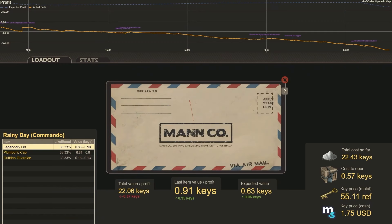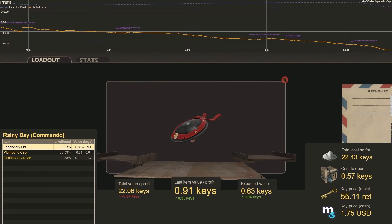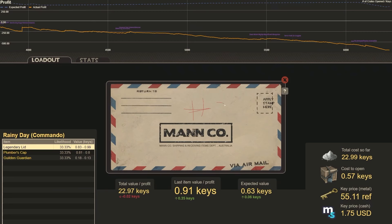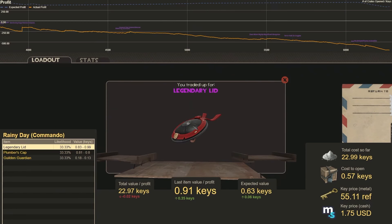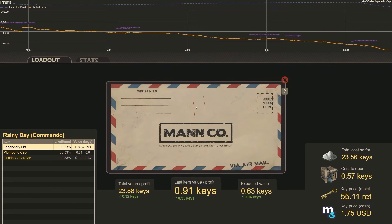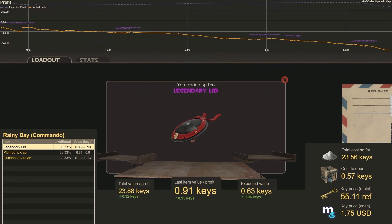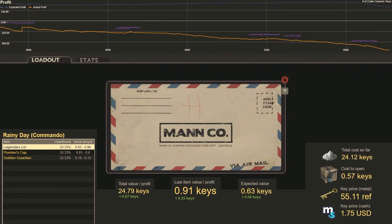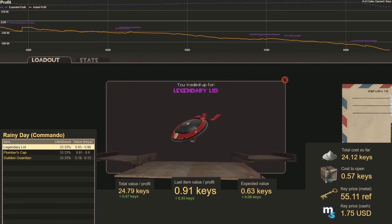Let's do it again. Number 23 — another Legendary Lid. Number 24 — a third Legendary Lid. We couldn't have asked that to go any better. Number 25 — four Legendary Lids in a row. Number 26 — a fifth Legendary Lid in a row. Wow, we're getting lucky!